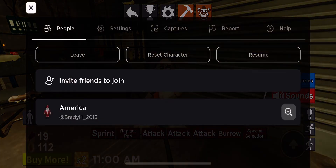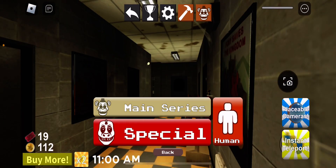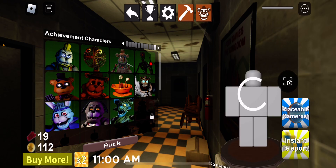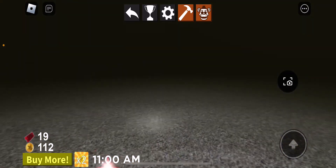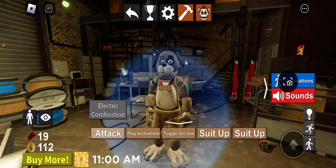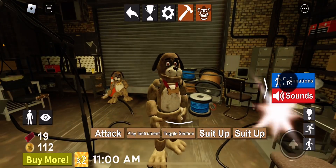Then you come over here and then you leave that as Sparky, and just walk into them and you should get the character itself. So this is all the things the character can do.